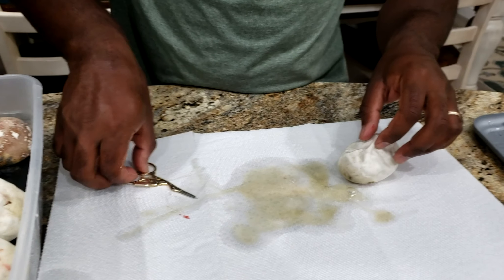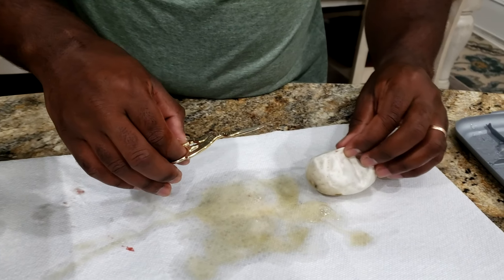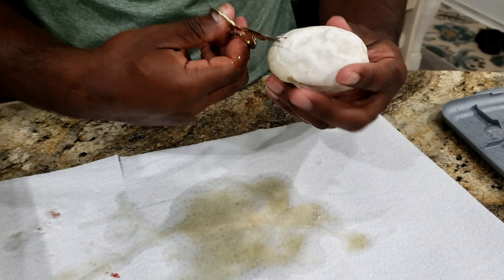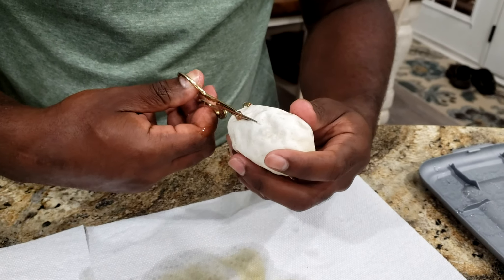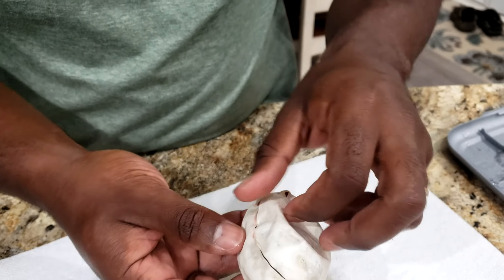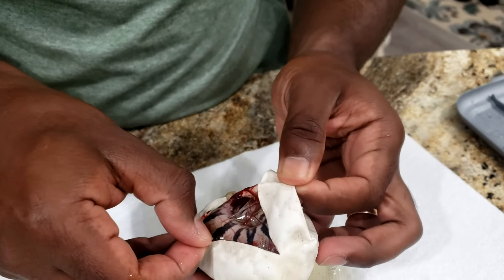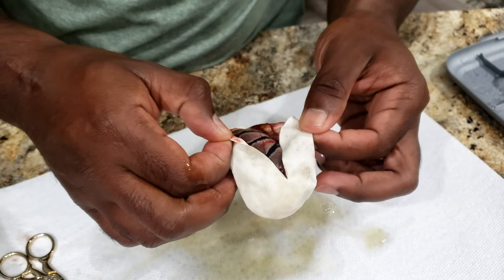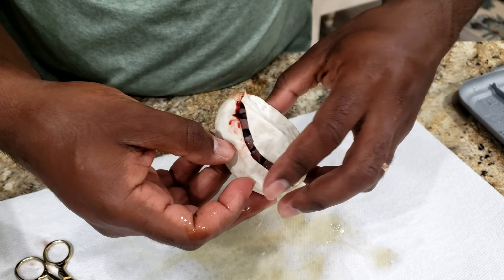So far we've got two bananas and three non-bananas. Egg number six, last egg of the clutch. I kind of already got a peek at it — it doesn't look like a banana. Nope, this one's just a normal. Even after all those different morphs in there, still hit a normal.